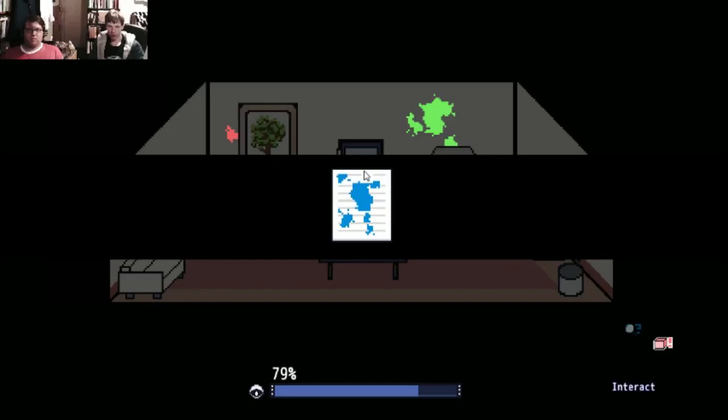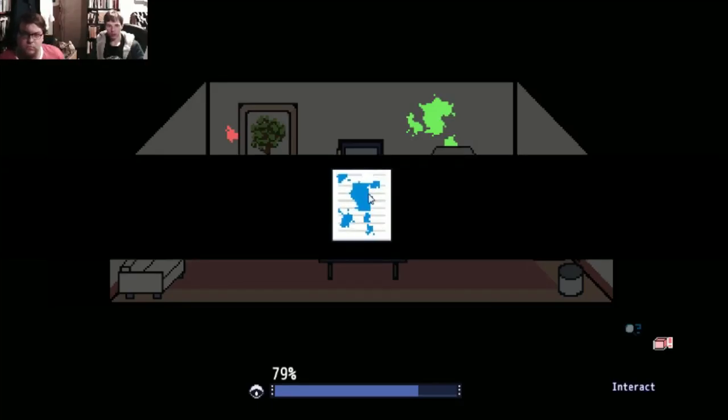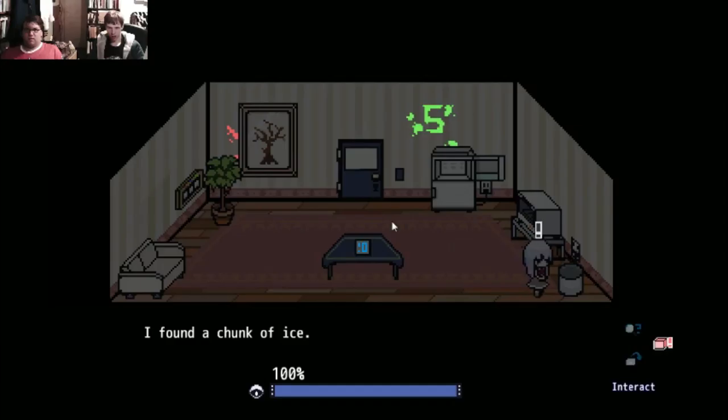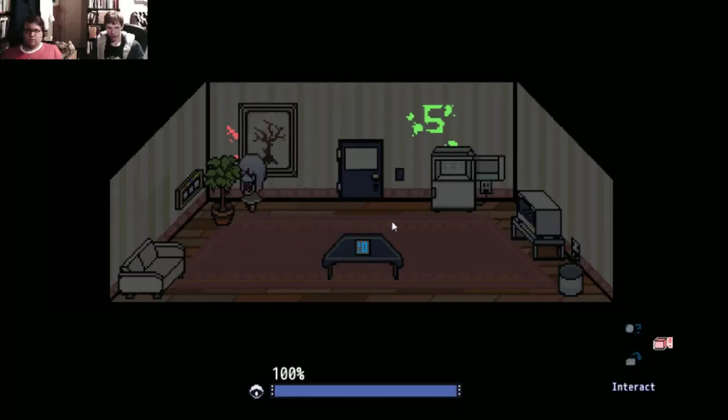Did you turn off the light? Yes. Maybe click on the little island that it's got. I found a chunk of ice. Achievement unlocked. So the more you go on with the game... you're honestly 100%, I don't think you can do anything wrong.